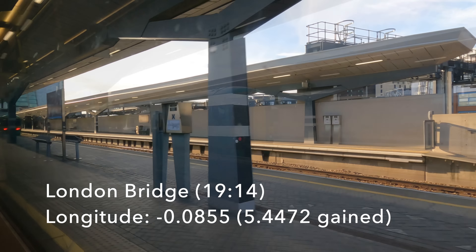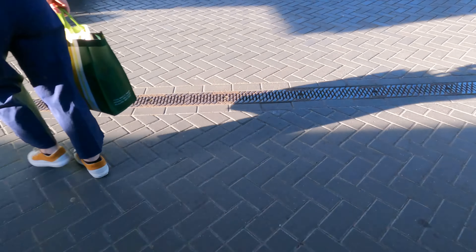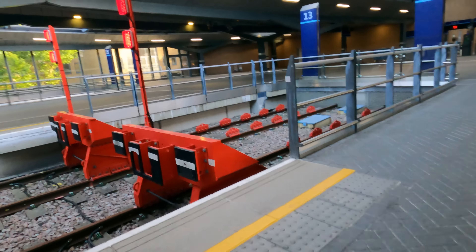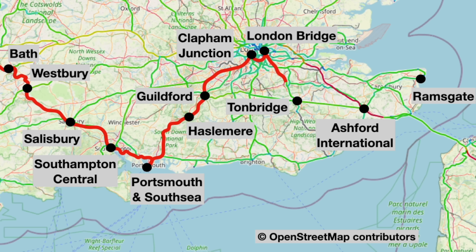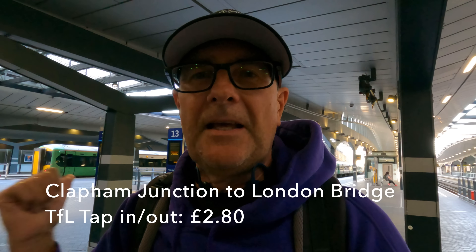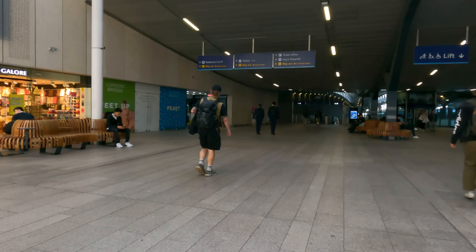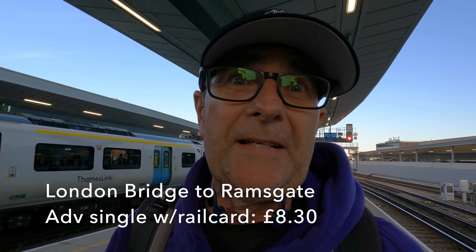This ride hasn't taken us all that much further east, but it's a very important shift — now we can pick up Southeastern services for Kent. Into London Bridge still on schedule; it's about quarter past seven and I'm on the 1943 to Ramsgate, for which I already have an advanced ticket. All I've got to do is tap out for that little London ride from Clapham Junction, then tap back in with my barcode — and it's platform six.